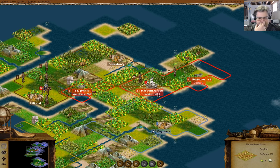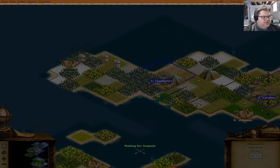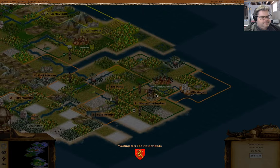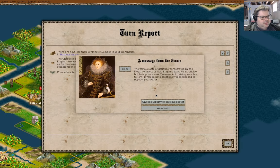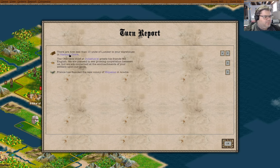We have a privateer here which we can use to fetch stuff around. They will boycott our furs. Now what have we got here? Less than 10 units of lumber.